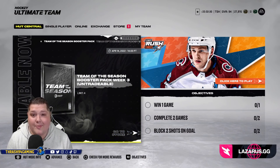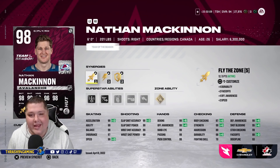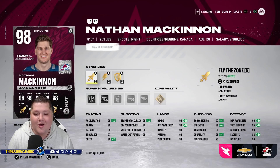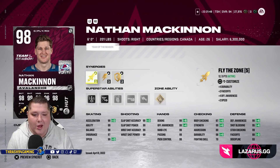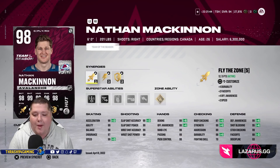The team has definitely been upgraded quite a bit. On my first line, Team of the Season 98 overall Nathan McKinnon — I got him in one of the Team of the Season choice packs. Obviously super stoked to have him. I actually haven't had the opportunity to use McKinnon on my main team throughout the year. On my free-to-play squad I have that Team of the Week 94 overall, and I've had him for a couple months now. But 98 McKinnon on my main squad finally.